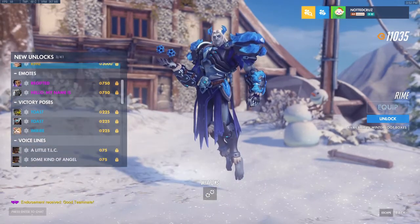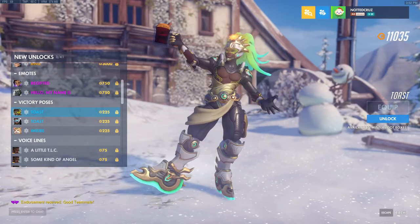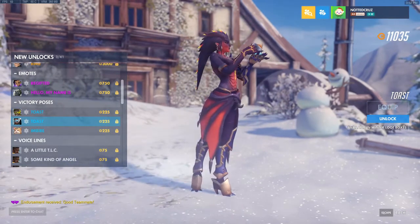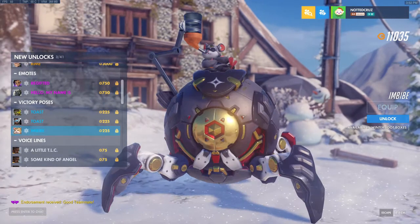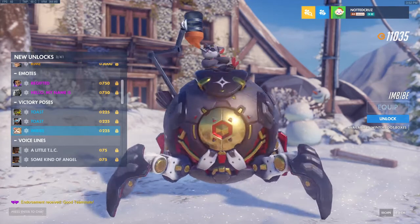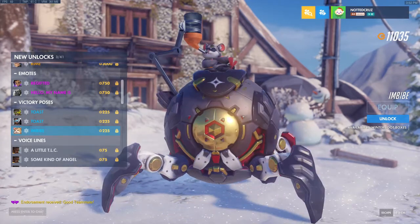Next we have the Victory Poses. We have Toast for Lucio, Toast for Symmetra, and Imbibe for Wrecking Ball. Wrecking Ball is getting busy.